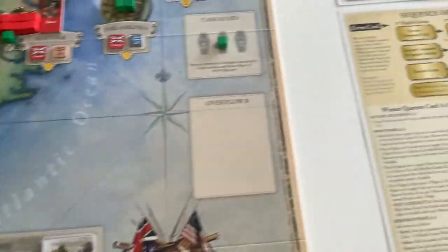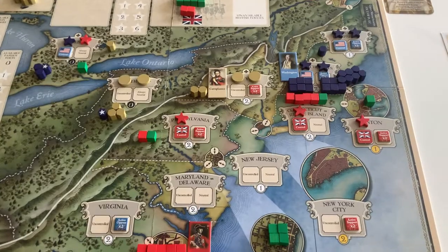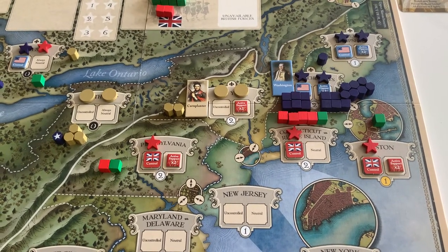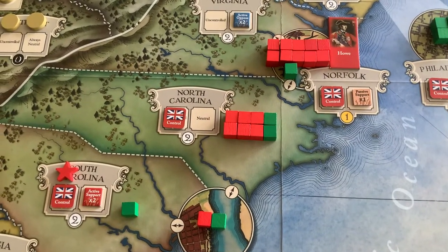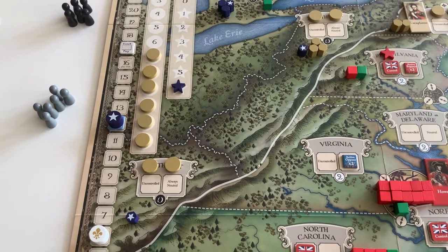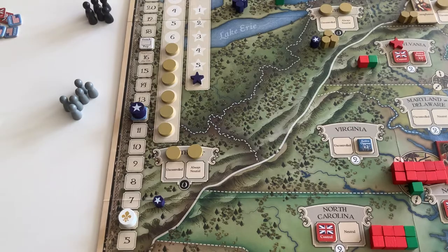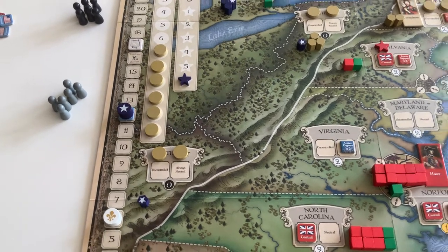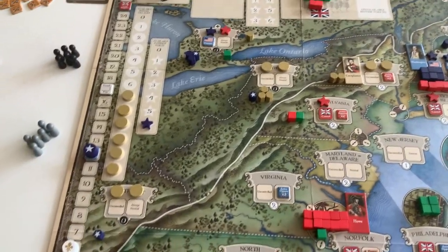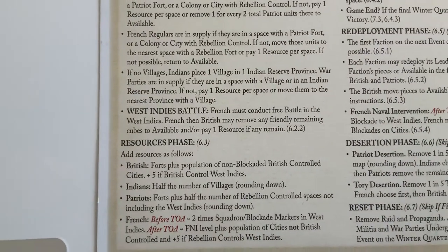The supply phase is next. There were only two spaces where British were not in supply: North Carolina and New York. The British elected to leave New York since it's already at active support, but paid one resource to stay in North Carolina hoping to reward loyalty there. The Patriots were all in supply except for two militia in Indian reserve provinces — Patriots remove one for every two units they don't pay for, so with only one piece they can stay free. The French aren't on the map yet, the Indian war parties are all in supply in reserve provinces or New York with villages. The West Indies battle doesn't happen since the Treaty of Alliance hasn't been played.